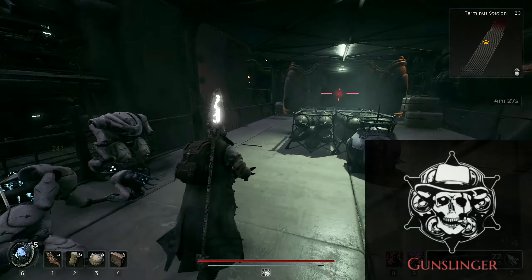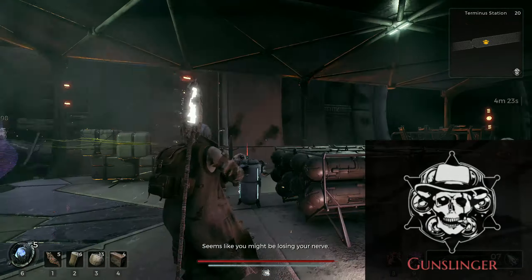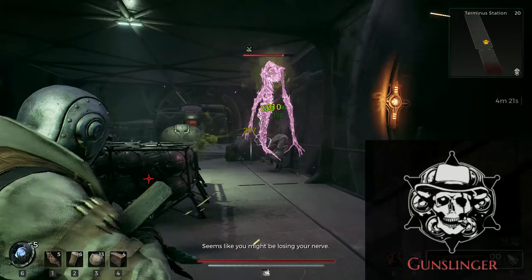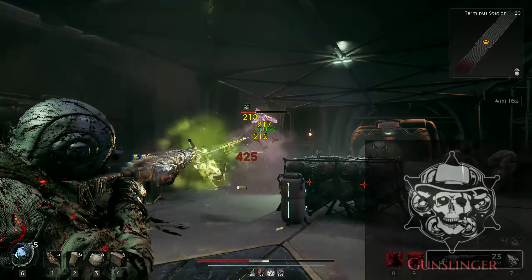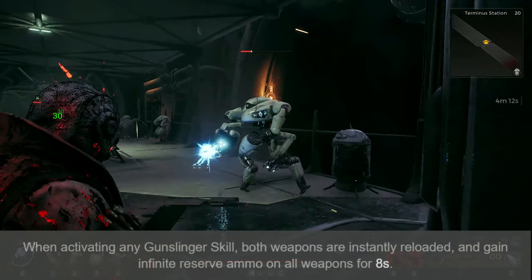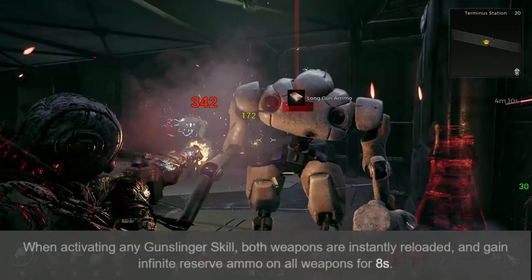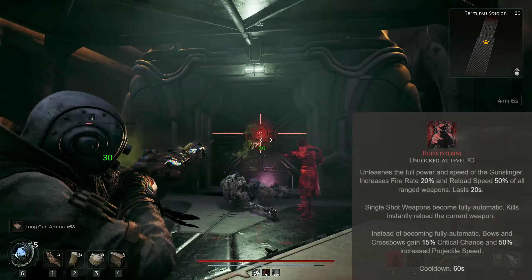Gunslinger sits in the primary slot for various reasons. I wanted to use a fully automatic rifle and the additional fire rate and reload speed of the Gunslinger are perfectly suited for this task. The build can become quite the ammunition hog, so the infinite ammunition when using a Gunslinger skill is a must — otherwise Bulletstorm will drain your reserves in no time.